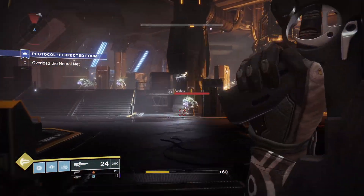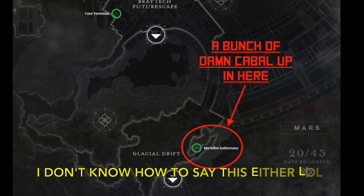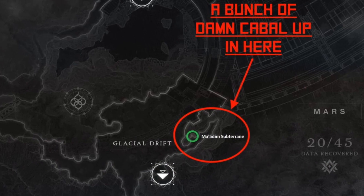To get those kills, farming lost sectors is a good bet for Cabal. Hit up Maadim's Subterrain in the Glacial Drift and Escalation Protocol for Hive kills.